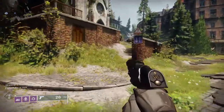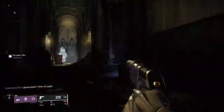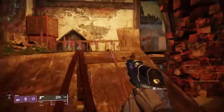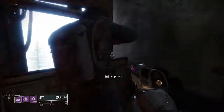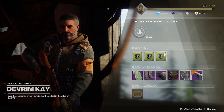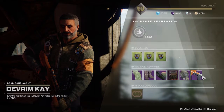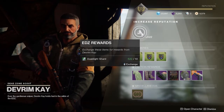For planetary vendors, each planet has a vendor. They're not as useful as the Tower vendors for XP, but you can level up planetary materials for additional drops and pick up some bounties and quests. The planetary vendors are: Sloan on Titan, Ana on Mars, Asher on Io, Brother Vance on Mercury, Devrim Kay on Earth, Failsafe on Nessus, Petra in the Dreaming City, and Spider on the Tangled Shore. For Shadowkeep, there's also Eris on the Moon — who offers more valuable things than other planetary vendors — and the Lectern on the Moon.